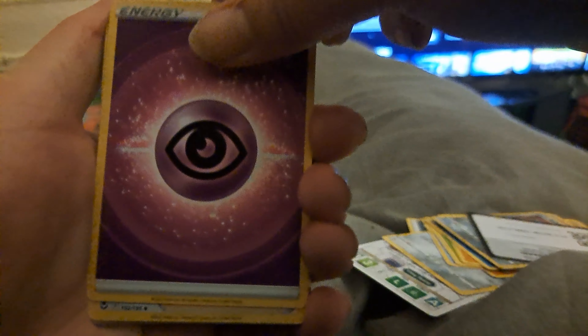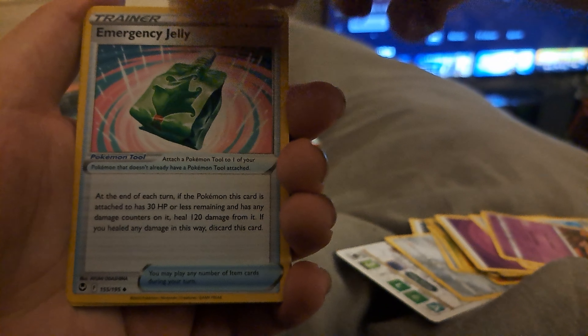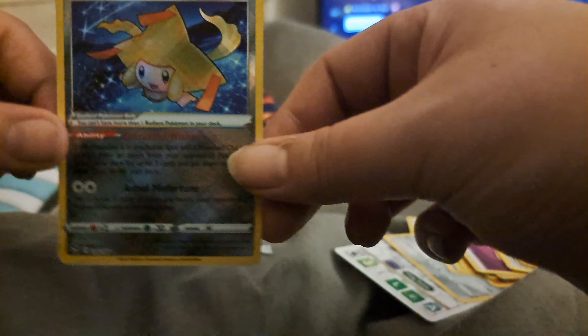Excuse me. I'm going to say Grass energy. Psychic. Candice, Bonsly, Emergency Jelly, Feraligatr, Chimecho, Pikachu, Ponyta, Venonat. Radiant Jirachi — yes, that's a nice one, been waiting for one of these! And behind that is Victini non-holo. So not bad. Happy with the Radiant Jirachi there — nice, I'll add that to my collection. Lovely looking card as well, nice and shiny. First decent hit!